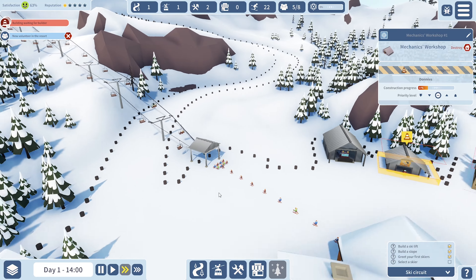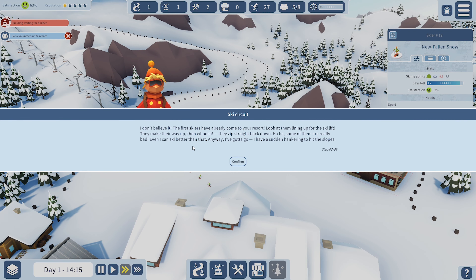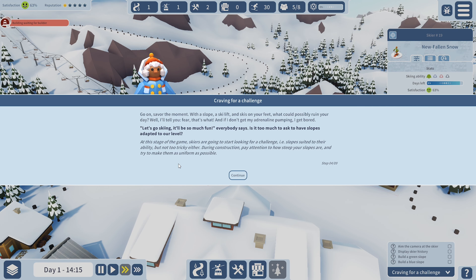Here come all the skiers — look at them piling in like crazy! The NPC says the first skiers have already come to the resort. Look at them lining up for the ski lift, making their way up, then whooshing straight back down. Some of them are really bad — even the NPC says they can ski better than that. They're going to get cranky because they've had to wait so long.